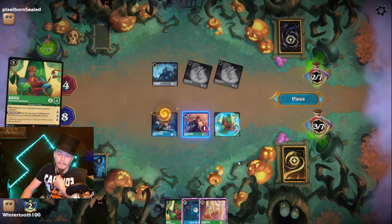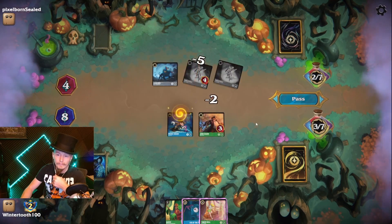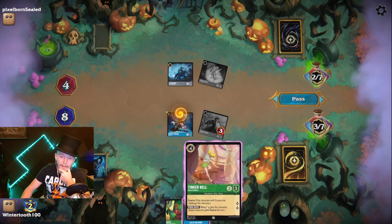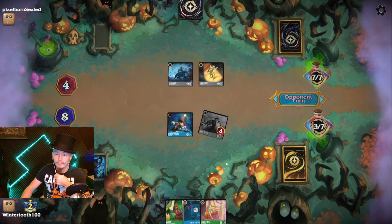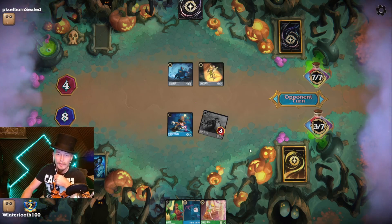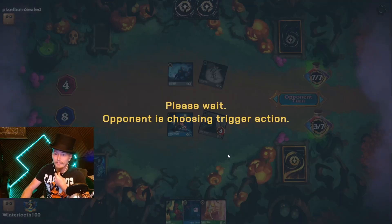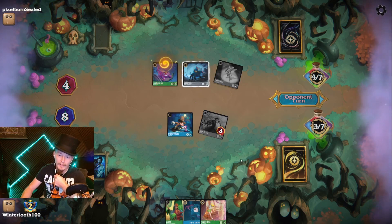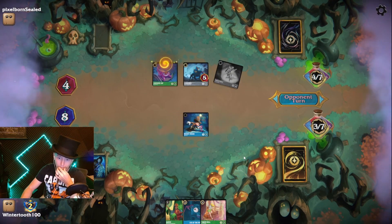Kuzco trades. I could develop another Tinkerbell right now, but this is going to be really important. Would they trade a Tinkerbell to keep Cerberus alive, or trade Cerberus for both my characters? That's what I thought. They're really getting their use out of that filter ability. Cerberus is down.